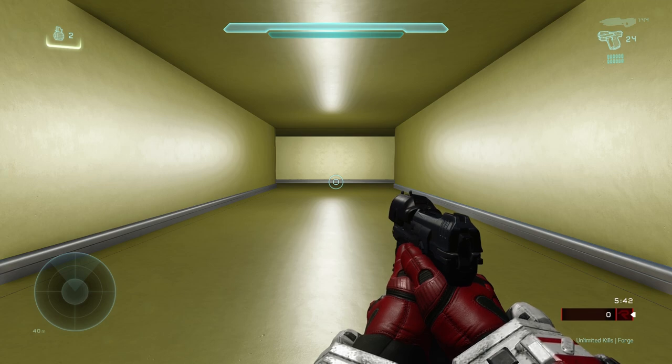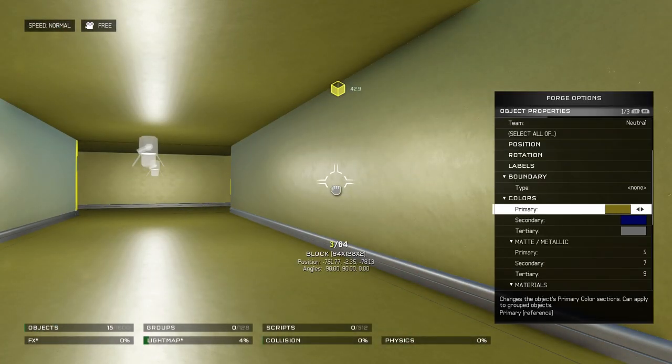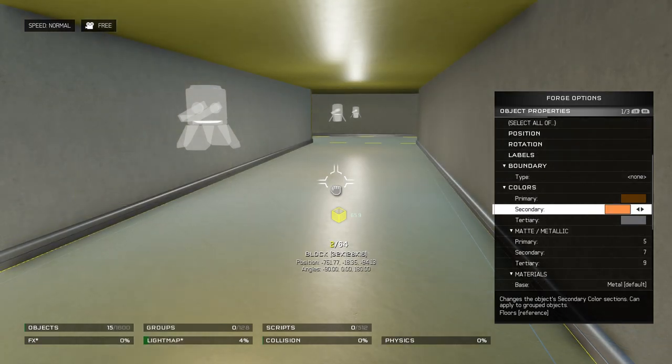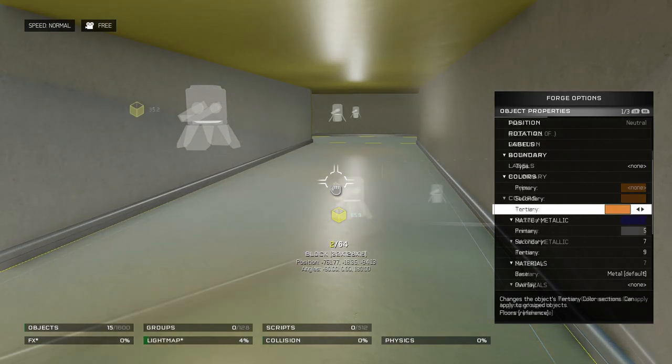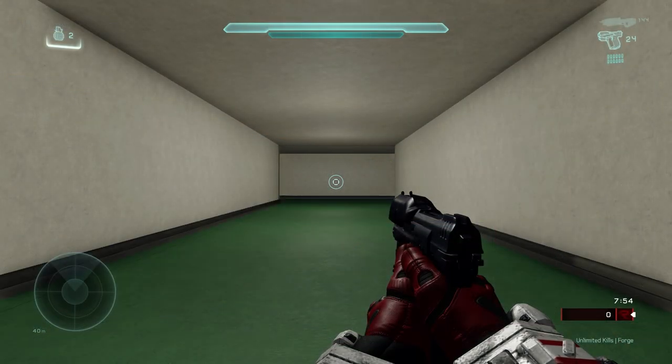Another common floor versus wall pitfall is that people often leave their walls and floors as the same color. In general, this does not happen in reality, and when we consider gameplay, having floors and walls of the same color can be disorienting to players and hard on the eyes. Creating even minor variants between the two can go a long way to accelerating your theme and enhancing gameplay.